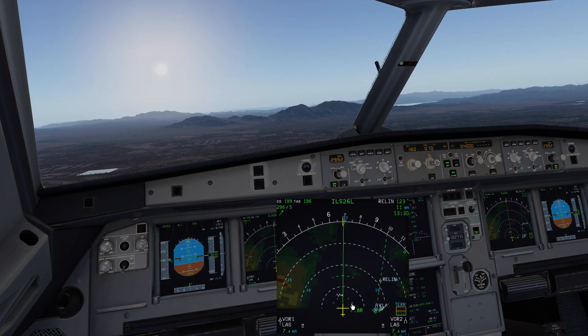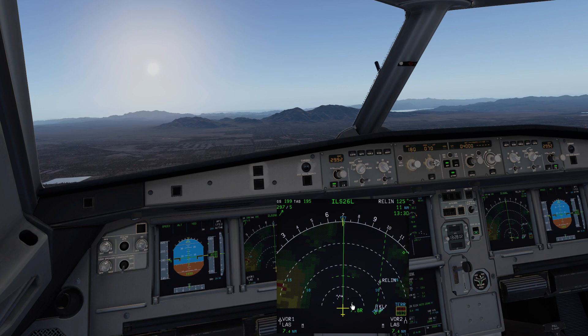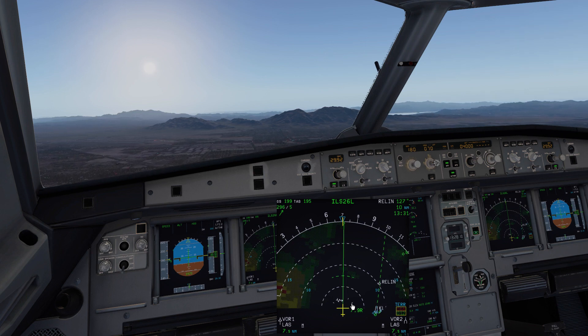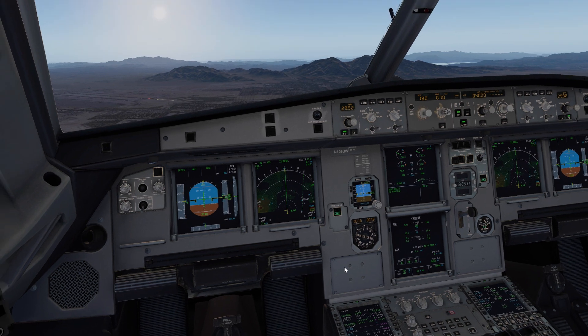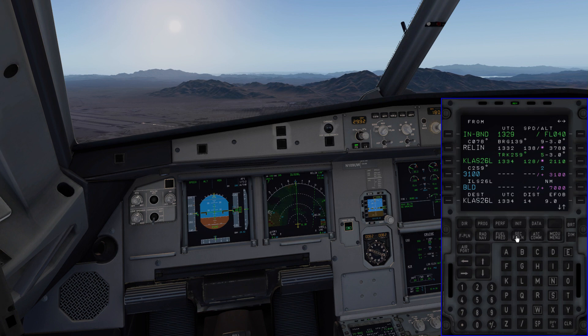This is the proper way to utilize the secondary flight plan. We took off with a completely different flight plan going the opposite direction, and at the press of a button I was able to activate the secondary, fly the special engine out procedure, and once ready to land, just use the direct-to function to clean up the box. All the environmentals are set — all we have to do is fly the airplane and land. Not every time will you have a complex special procedure requiring PBD waypoints, but I want you to be aware that you can program it when necessary.